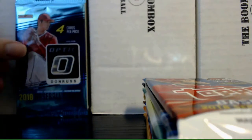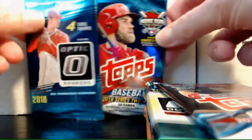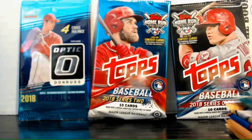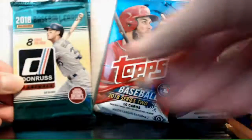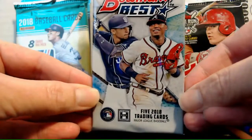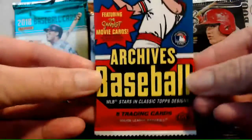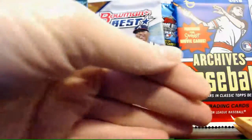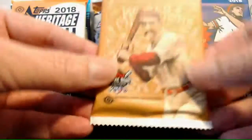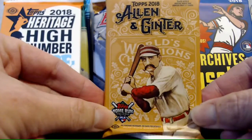And boom goes the dynamite! We have 2018 Optic, 2018 Series 2 Topps, 2018 Series 1 Topps, 2018 Donruss, 2018 Bowman's Best, 2018 Archives Baseball, 2018 Heritage High Number, and 2018 Allen and Ginter. So all 2018 packs!